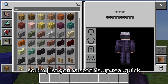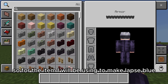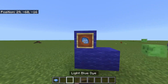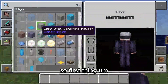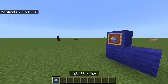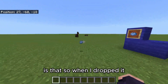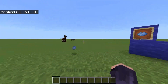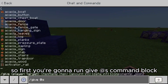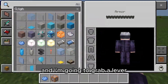So I'm just gonna set this up real quick. For the item I will be using to make LapsBlue, it will be the light blue dye. First thing, you're gonna run /give @s command_block like so to get a command block, and I'm going to grab a lever.